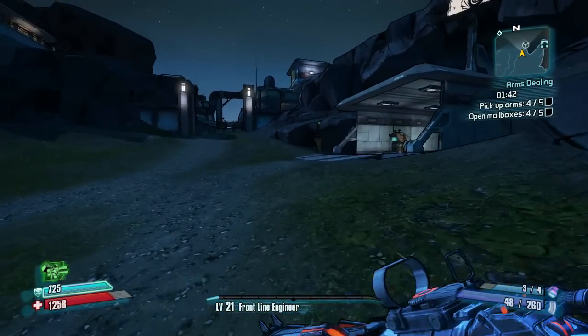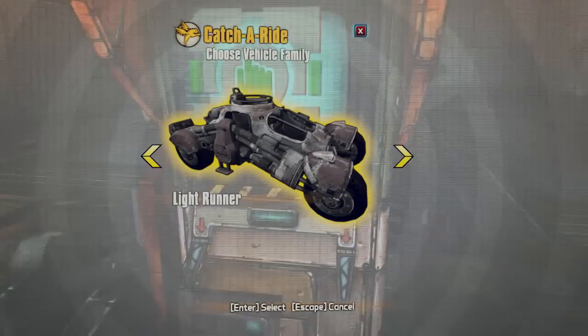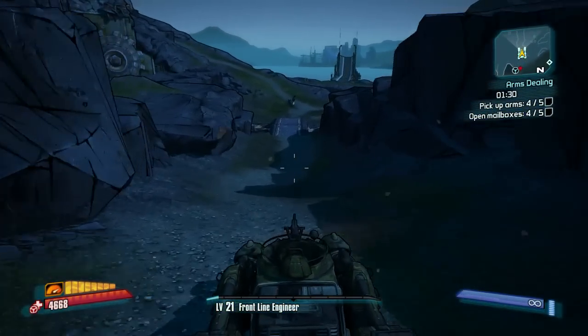So don't make the mistake of grabbing the first mailbox, because that is just unnecessary and a waste of time, and you're likely going to be cutting it short. So just redeploy — teleport the vehicle — and then get going.